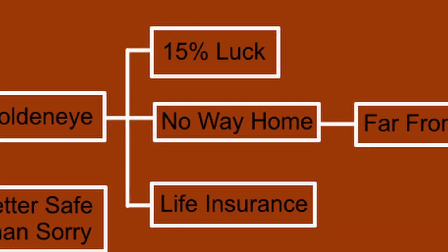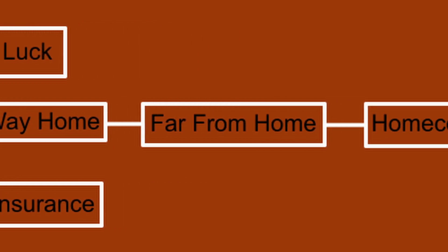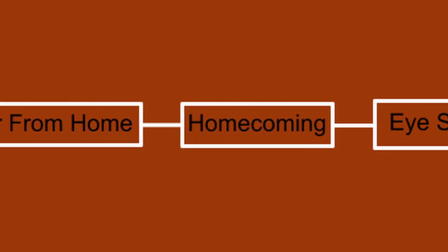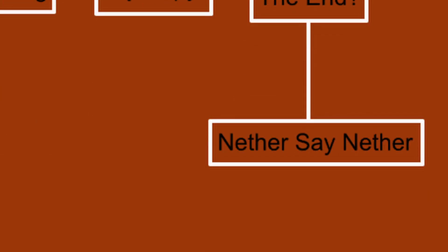Following Goldeneye, '15% Luck' is acquired by receiving an enderpearl from a piglin trade, while 'Life Insurance' is obtained by receiving a potion of fire resistance from bartering. Finally, 'No Way Home' is earned when a block of obsidian is given via piglin trade. Extending past that, 'Far from Home' requires 5 obsidian blocks in your inventory, and 'Homecoming' requires building a new nether portal. 'I Spy' and 'The End' come from Minecraft's official advancement list, requiring entering a stronghold and entering the End, respectively.